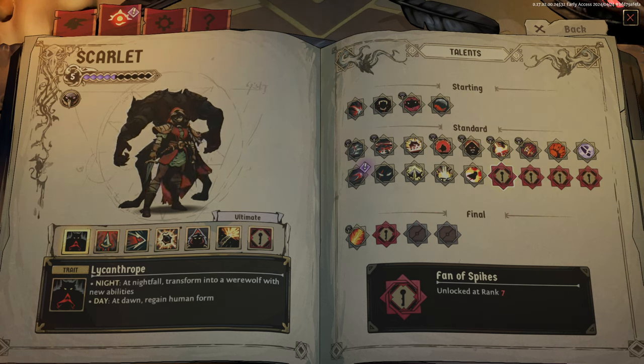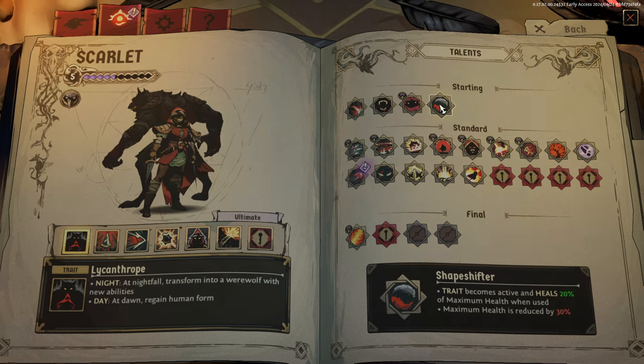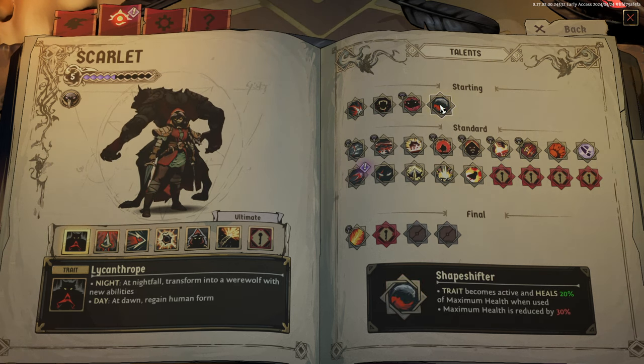Hi everybody, welcome back. I've done a little bit of grinding off-cam. You can see I'm level 5 with Scarlet now. I've got a lot more things unlocked, including the shapeshifter trait.